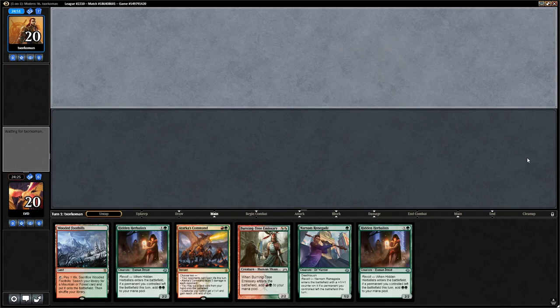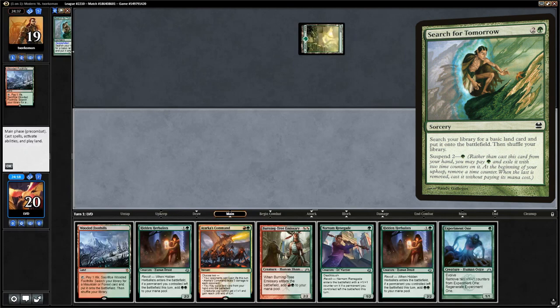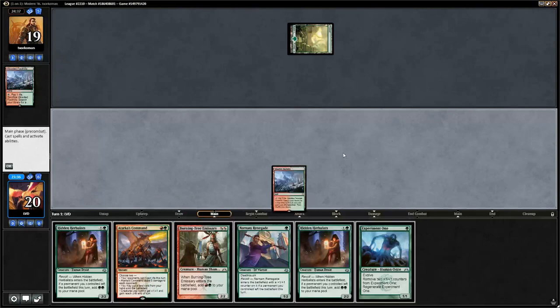An Atarka's Command goes to the bottom. The opponent fetches a Forest and suspends Search for Tomorrow — we're up against the Titan Shift deck, which is Scapeshift with Primeval Titans. Unfortunately we didn't find a land, just an Experiment One. We need to decide what one-drop to lead with: Narnam Renegade with Revolt enabled would be a 1-mana 2/3 Deathtouch, but Experiment One could grow to be quite large if we find a land next turn. We'll lead with Experiment One.